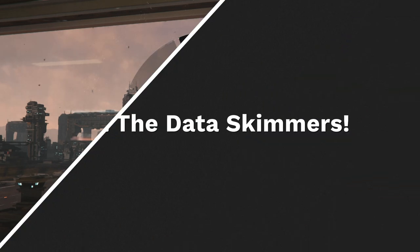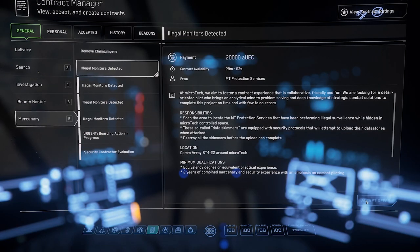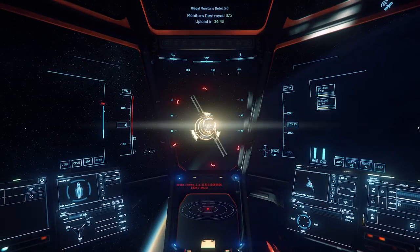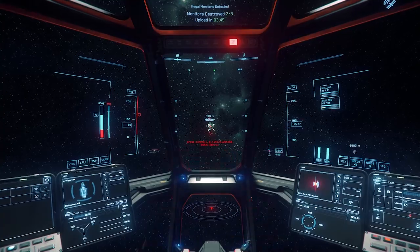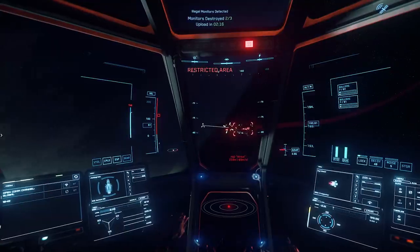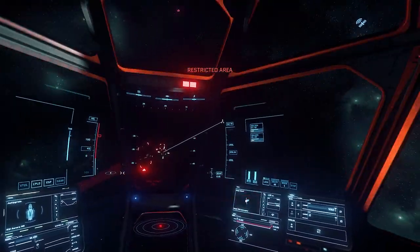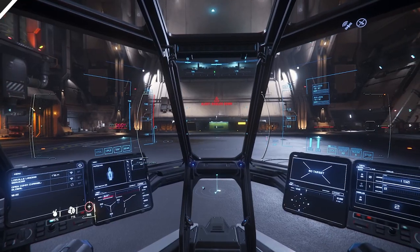One of the best early missions a combat-focused player can do are the illegal data skimmer missions, as mentioned by a community member on Twitter. These missions spawn regularly around my pick for the starting planet, Microtech. They can earn you quite a bit of money while you only need to shoot stationary targets and avoid some pirates. Just make sure to scan all around and find the data skimmers before you start shooting — once you do, the pirates will start showing up. This is one of the fastest ways to currently make money for newcomers, and you can share it with a friend using the contract manager.